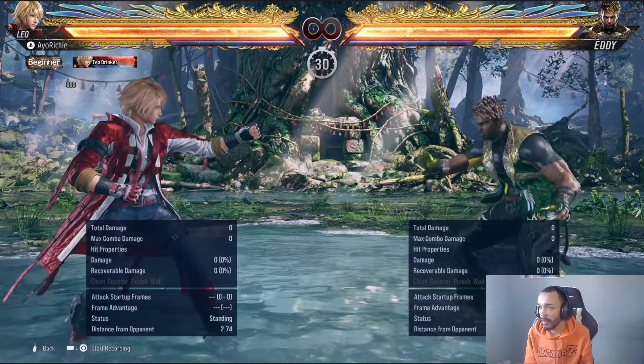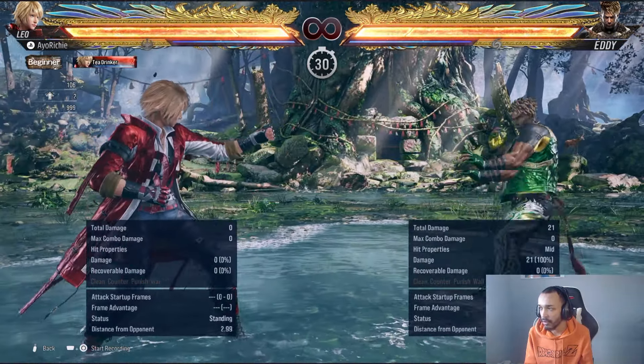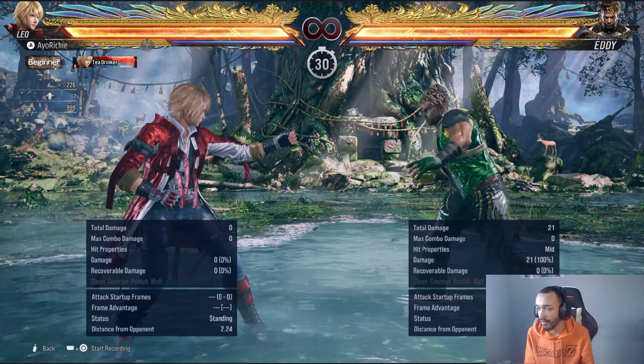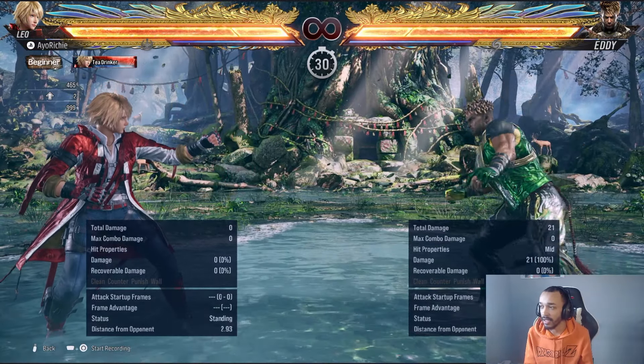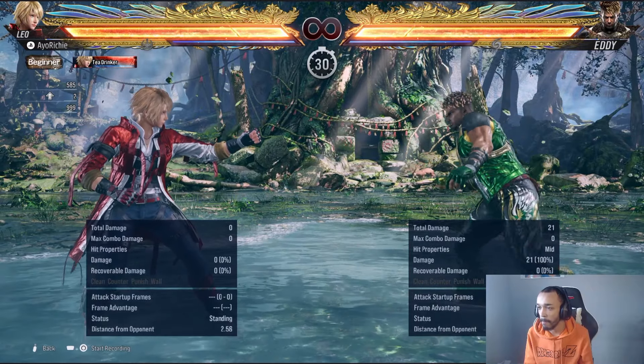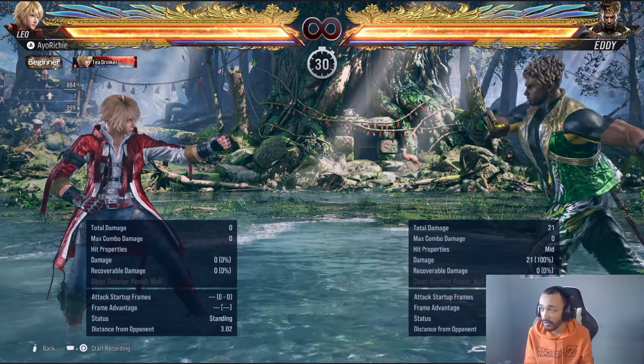So when they do a move like back 3-3, they're minus 14, so we can punish it with back 2-1-2 and stuff like that. But I want to talk about some other situations that we really need to get the hang of dealing with. I'm going to set them up now so we can deal with Eddie in Tekken 8, or at least give ourselves a chance.